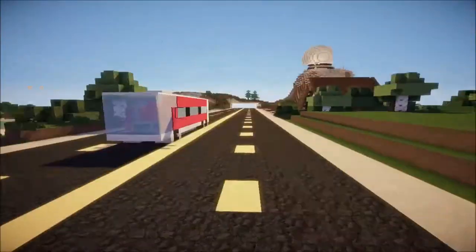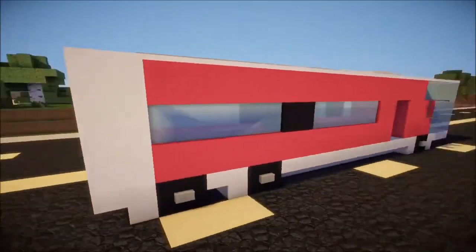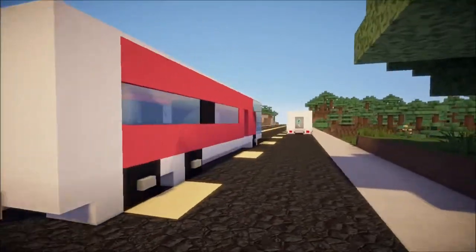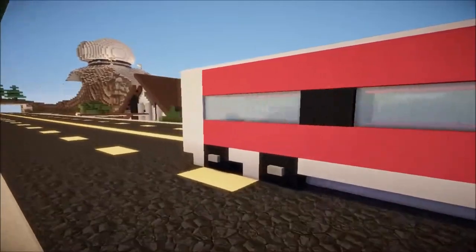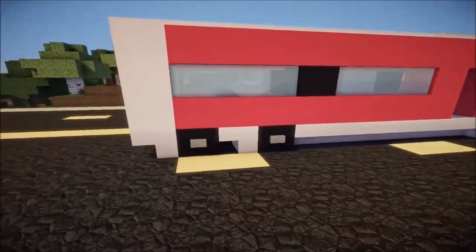I'm probably going to start off with the bus. The bus is probably the most complicated out of the two because there's a lot of world edit. Now you can make this without world edit but I thought it looked better the way it is right now, and I'll show you the parts that you need world edit for after this.